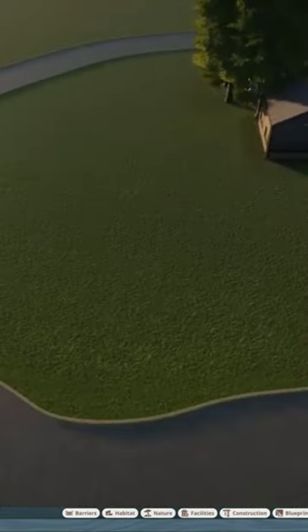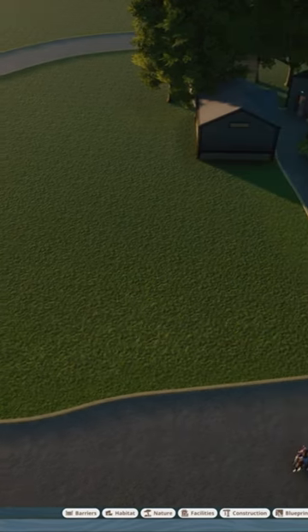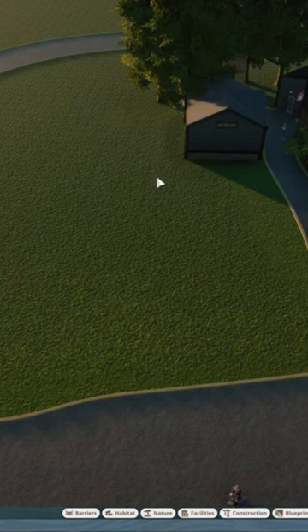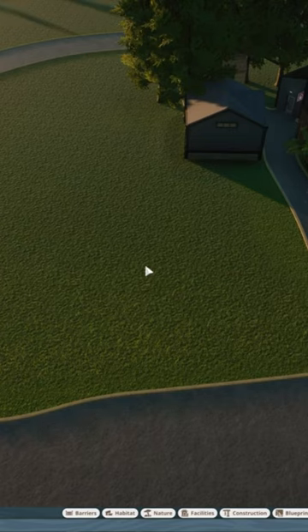So what I'm going to do is bring a guest path this way. I'm probably going to take this out for the staff path and bring the guest path around like that, and kind of cut through here, and then we'll have a viewing set up that way.